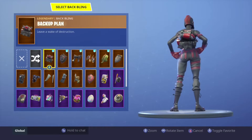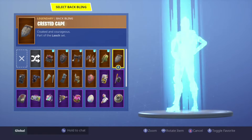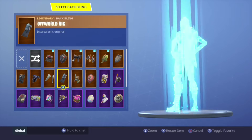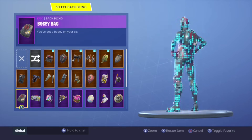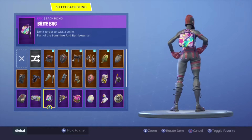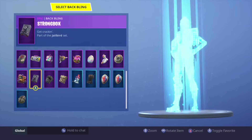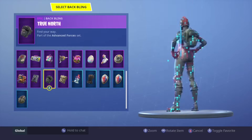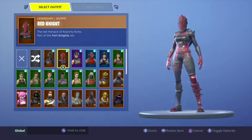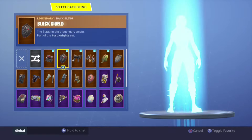Next up we have the Red Knight. That's by far the best one — the Wukong back bling, the wings. Iron Cage looks good. I don't really like the Brite Gunner back bling because pink and red don't really go together. I might rock the Black Knight shield on it, but yeah, that's it for this skin.